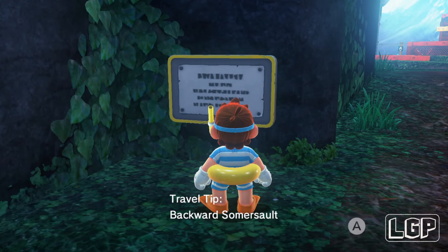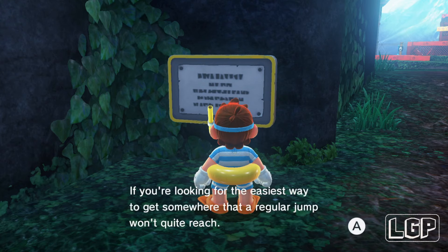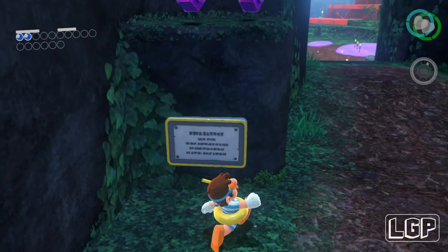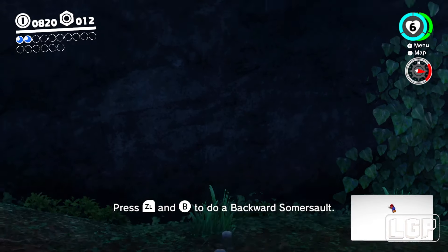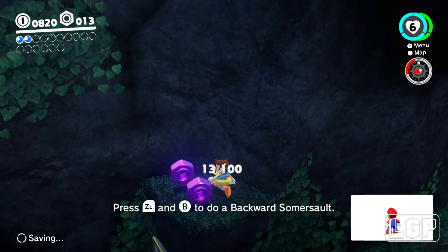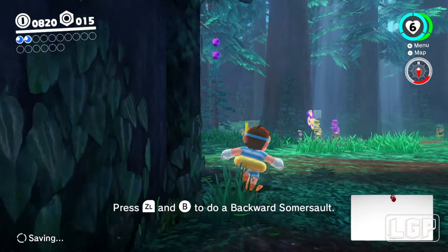Travel tip: backwards somersault! If you're looking for the easiest way to get somewhere and a regular jump won't quite reach, stop, crouch, and press B to do a backwards somersault. Oh, that is pretty cool! I didn't know that. All right, I've got everything I need — I've got 15 coins.